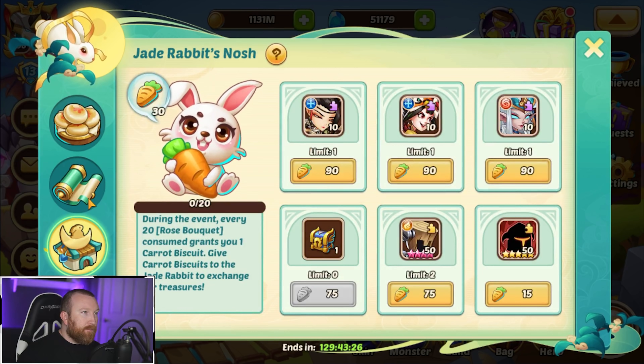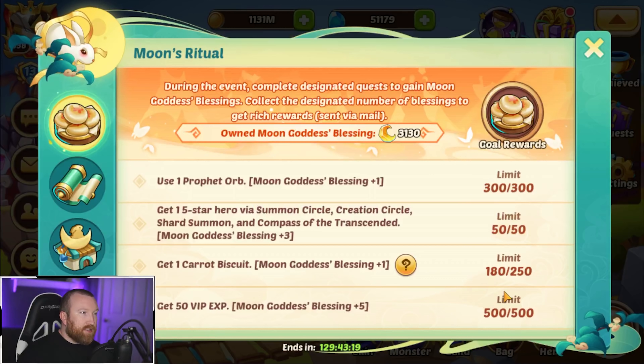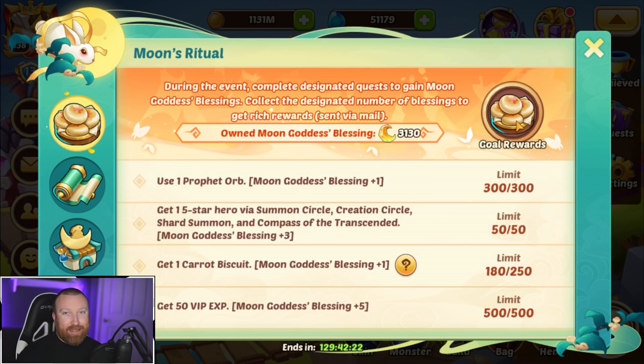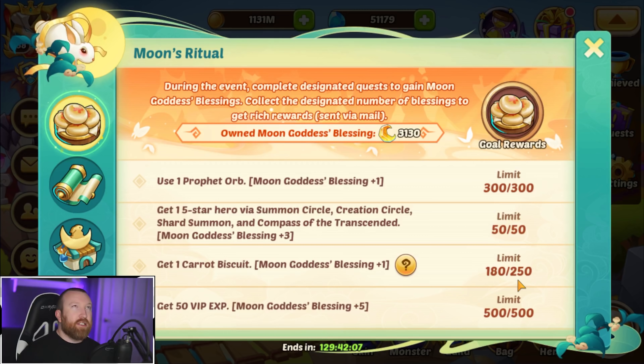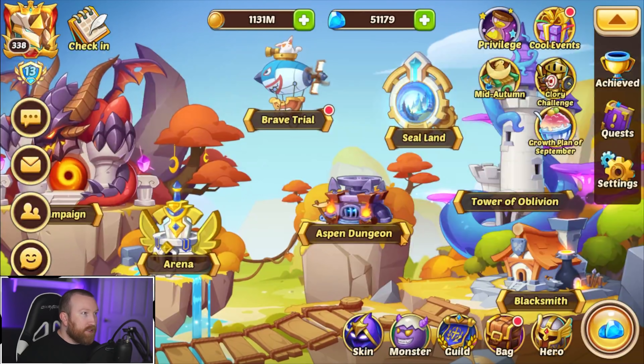We already bought all these packs out. We need about 70 more blessings — quick math: one carrot biscuit is 20, so 70 times 20 is 1,400. So I guess we're not gonna get all of it today — a little bit of clickbait I guess. We'll get it by end of week but we just can't finish right now. We should get close to that 1,400 by end of week, so we will have to finish that a little bit later. Sadly we don't get to use those Cores of Transcendence right now.